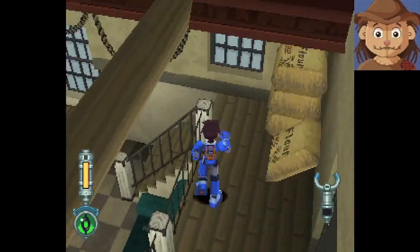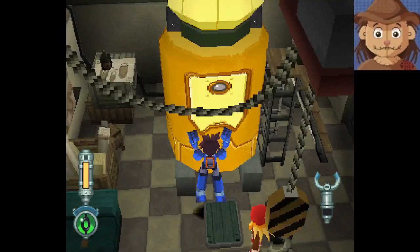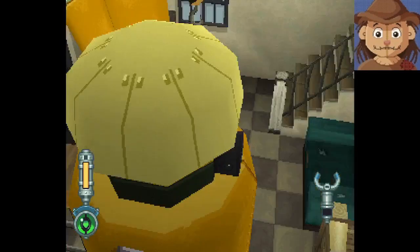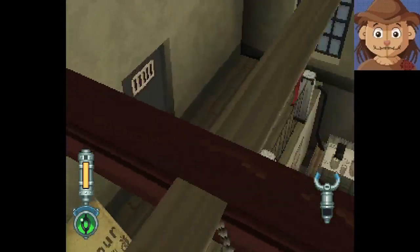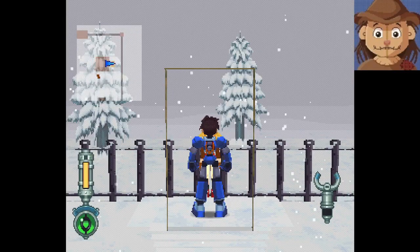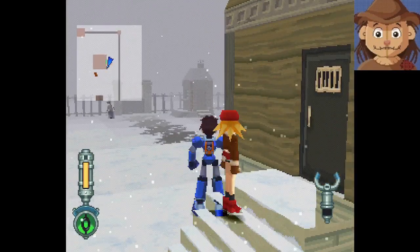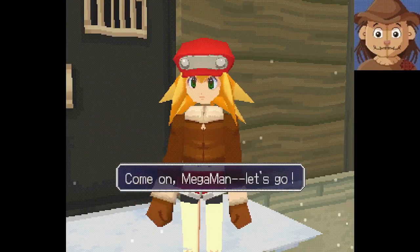Hello everybody, this is Scarecrow and we are back with Mega Man Legends 2. Last episode we found out that a man named Joe has the schematics for a dropship that he's made here in his shed. Roll's father was the only one who had the schematics for a dropship, so that means there's some sort of connection there that we haven't figured out yet. Joe went off to a ruins.